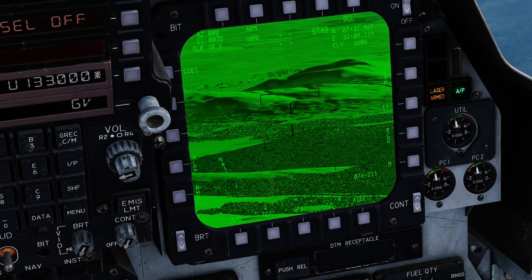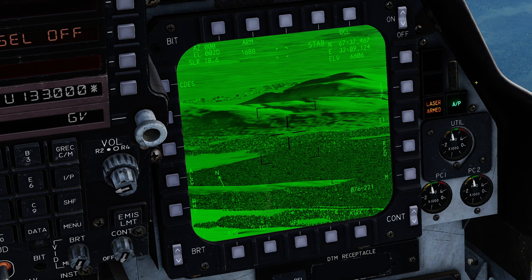I'm going to focus on the right DDI and go over the symbology. Starting at the top left we have the current azimuth, elevation, and slant range the pod is looking at. In this case I'm currently looking at 000 — straight ahead at aircraft heading — two degrees down, with a slant range of 18.6 nautical miles. This is calculated using the navigational system, but it can also take ranging information from the radar or from laser ranging when the laser is firing.